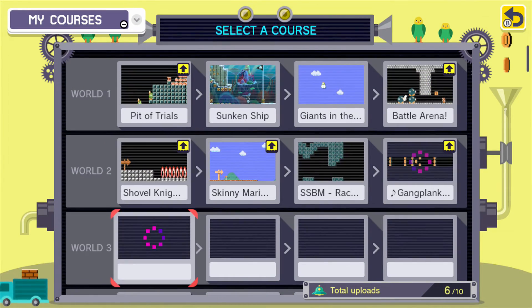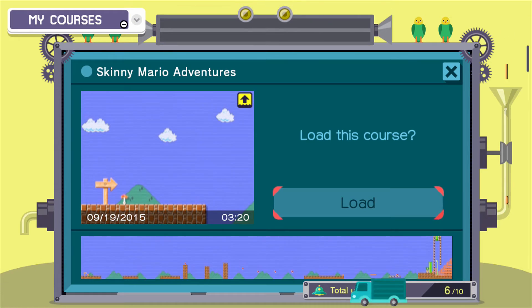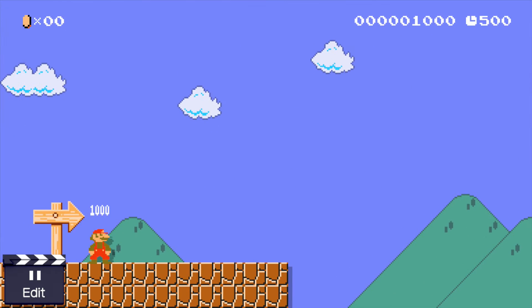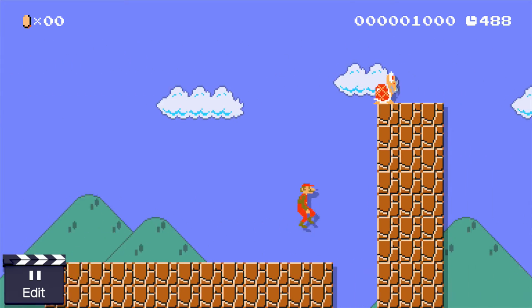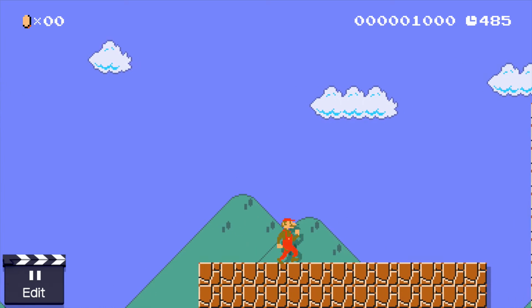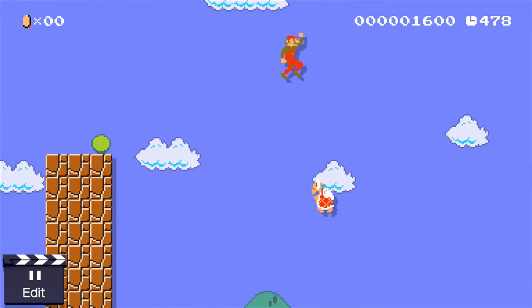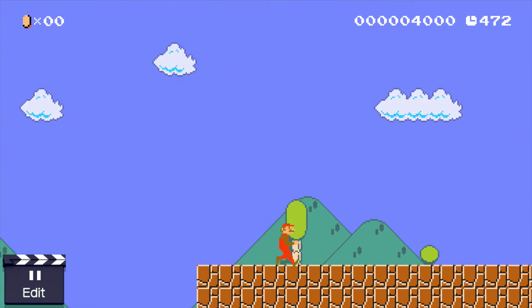I have one more level to show — two actually, I forgot about this one. Skinny Mario Adventures. After I unlocked the skinny mushroom — the skinny Mario mushroom actually allows you to jump higher and farther, which I use for this level, so you need it to do the level. It's kind of an experimental thing, testing the waters. You gotta make these jumps. It's a basic, very basic level but with the skinny Mario physics — that's something interesting I thought I could do.